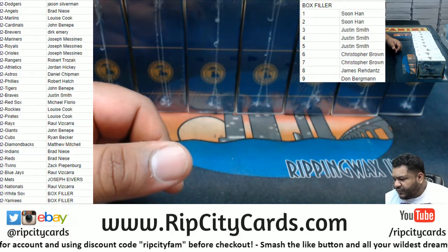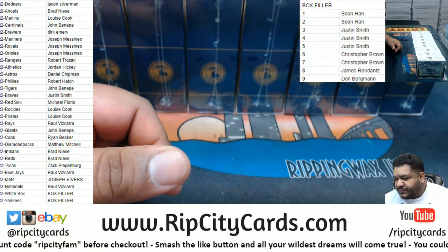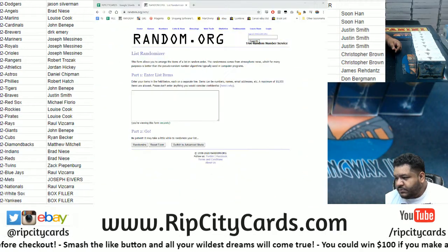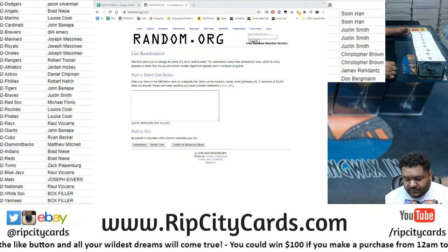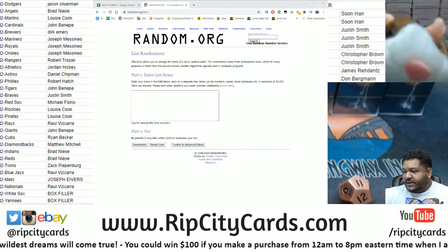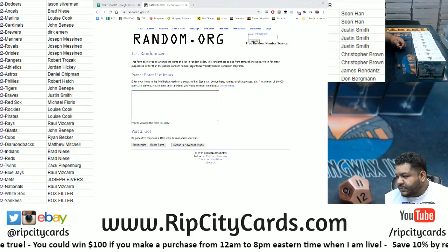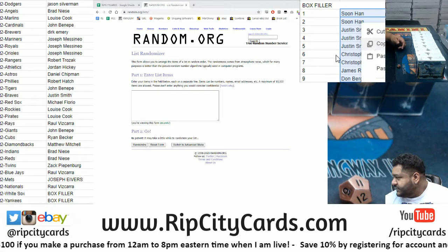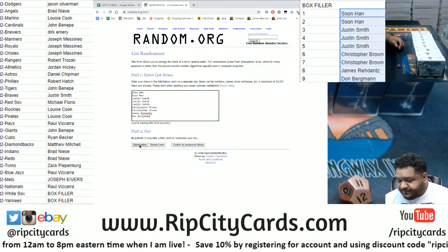Justin fell off a roof today — oh my goodness — well let's get you something nice to forget about that pain. Alright, let's roll the die to see how many times we're gonna random this. Going 11 times, and as always, good luck everybody. We're gonna random the names — this is only for the box filler. Everyone else got teams, so we random the names then the numbers and see who gets what box assigned to them.